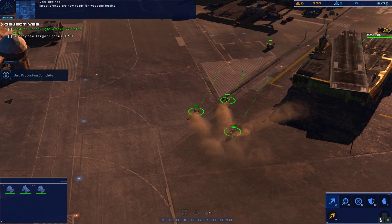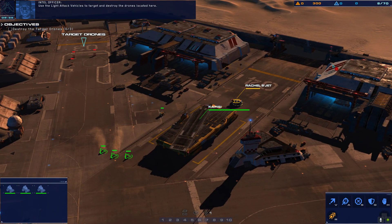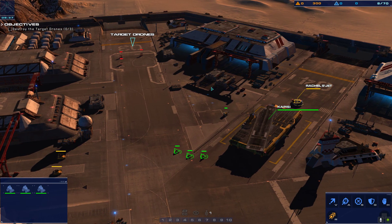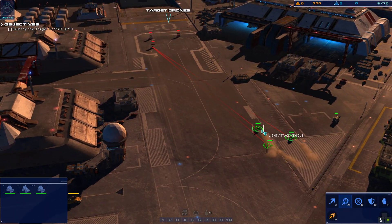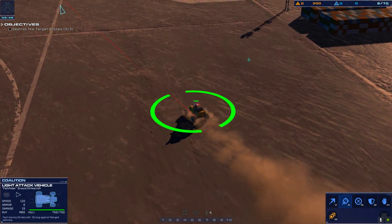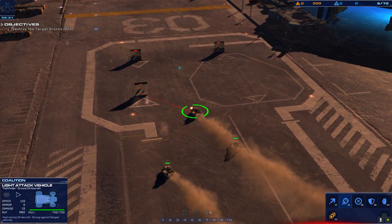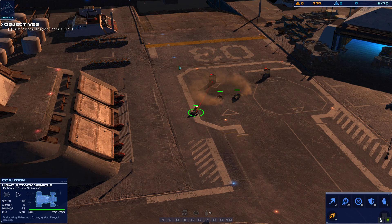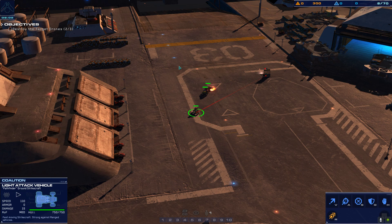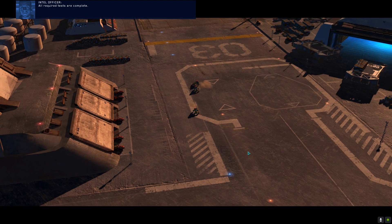Target drones are now ready for weapons testing. Use the light attack vehicles to target and destroy the drones. These are the target drones — we have to destroy them. Let's go destroy them. They are engaging them. The blast was nice! All required tests are complete.